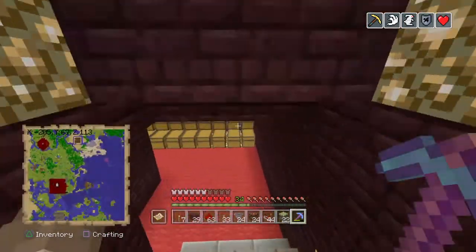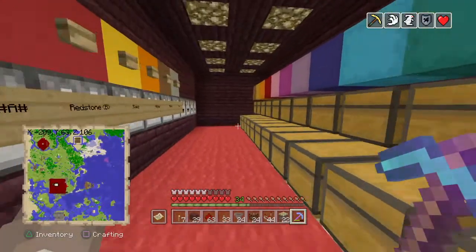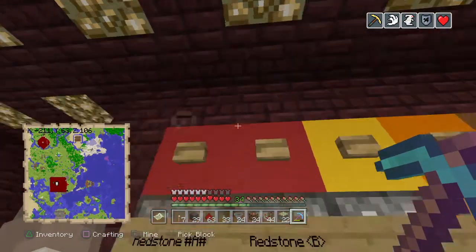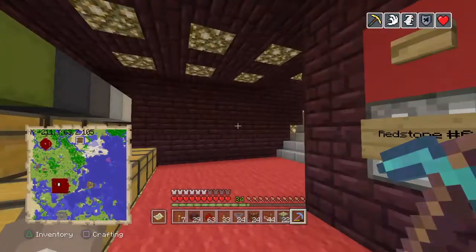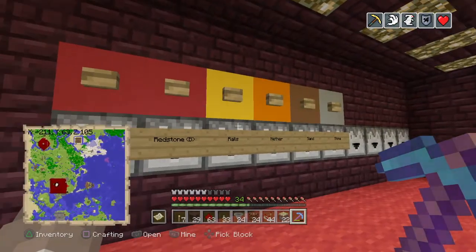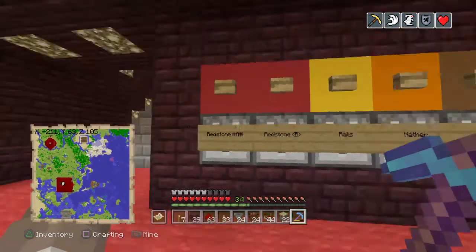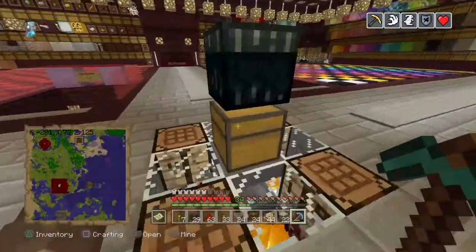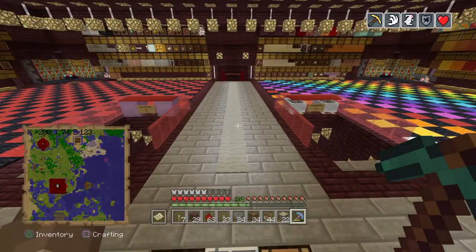There's a shulker box and kit room with all the shulker box colors. Kits over here: a redstone project kit — press A and B and they dispense out basically all the redstone we could need. There's also a kit for the rails between castles, which has a bunch of rails — mostly powered rails since we use those for everything so carts go full speed.